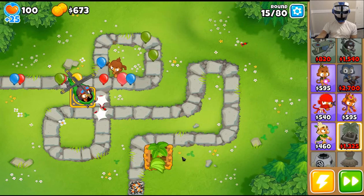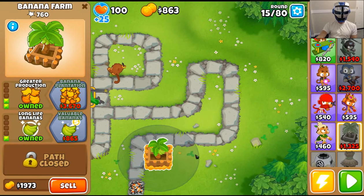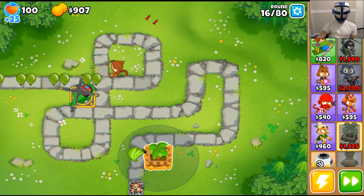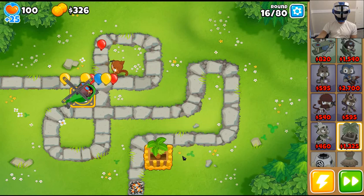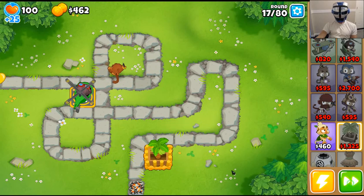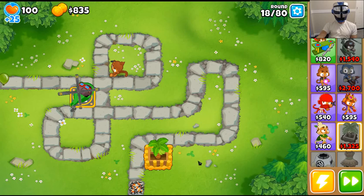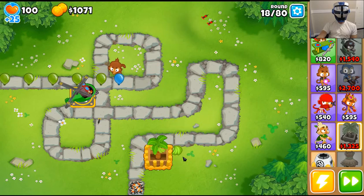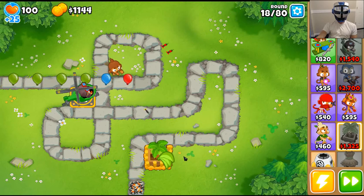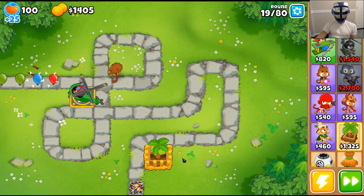Round 15 — if we can get the banana farm upgraded by around round 18 that would be pretty sweet, but we'll see. We're two dollars shy of the increased banana values upgrade. We need a monkey bank now. Lead balloons come at round 28. Helicopter is still handling business as well as the single dart monkey.